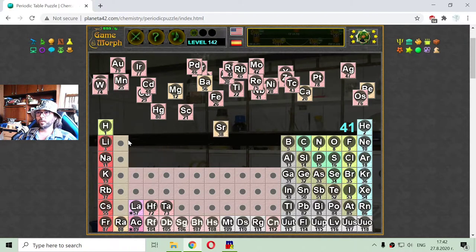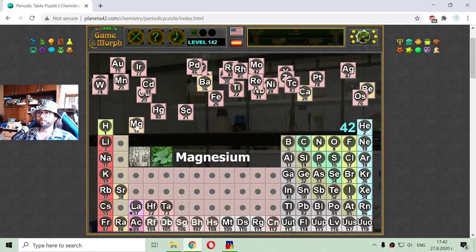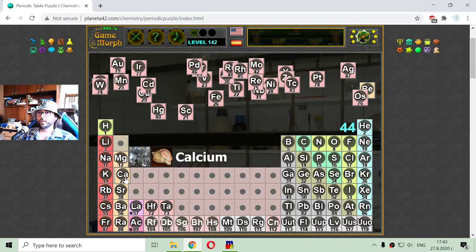Now I have to sort the alkaline earth elements. They are shown in an almost orange color. This is strontium, with atomic number 38, and it is near rubidium. Another alkaline earth element is magnesium — here, near sodium. Barium has atomic number 56. Calcium, with 20 — potassium and calcium are pretty important elements. And here is a hidden beryllium, with atomic number 4. I think I have sorted the alkaline earth elements too — they go in the second column of the periodic table.